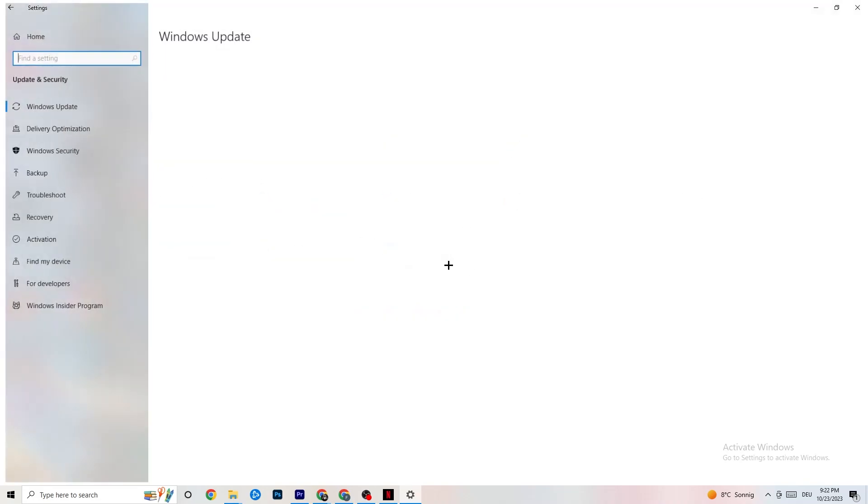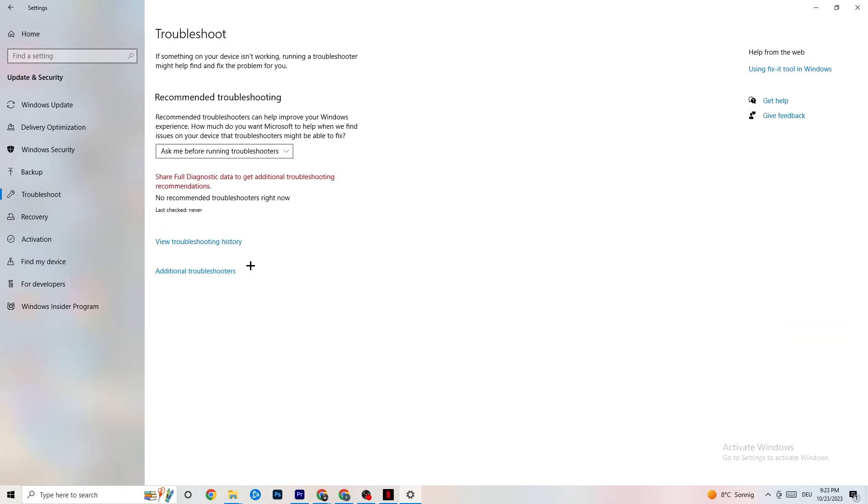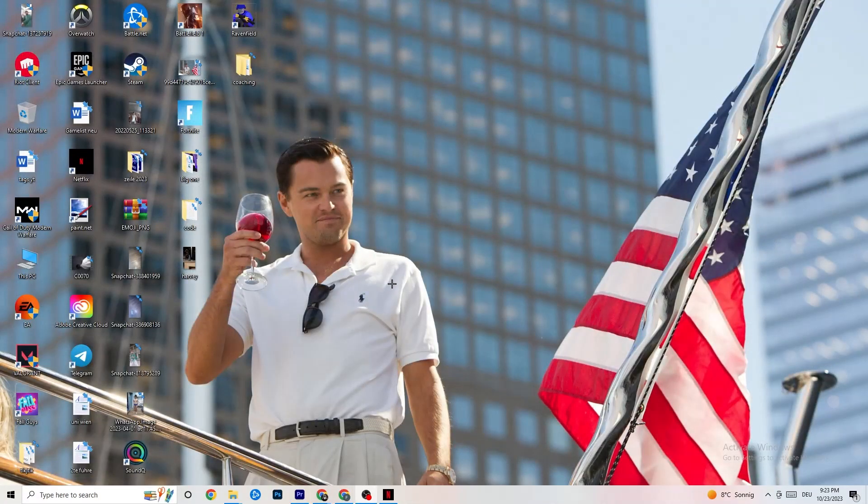Go to Update and Security, then Windows Update. This sounds basic, but trust me — updating every driver on your PC will help a lot. Click Check for Updates and update Windows. Afterwards, click on Troubleshoot. This uses your operating system to find any broken data that's hurting your PC's performance and will delete or repair it.